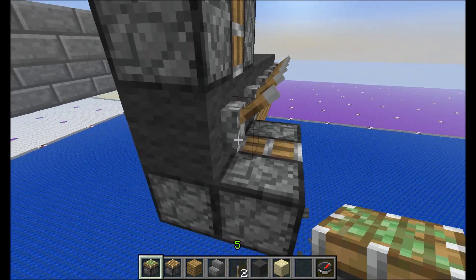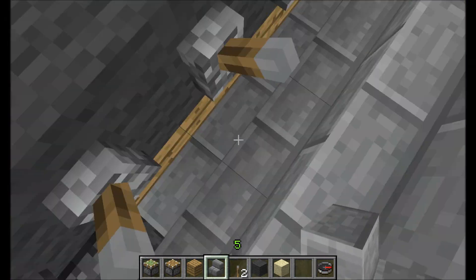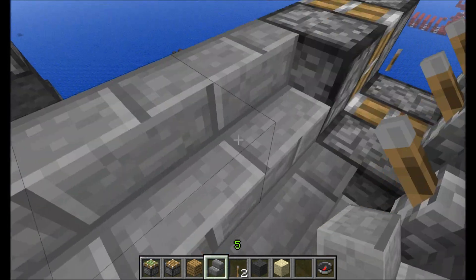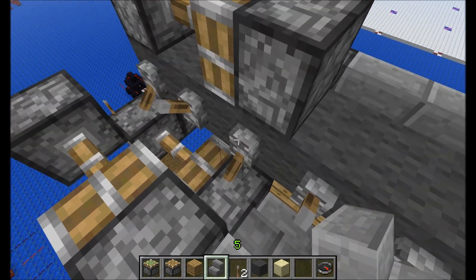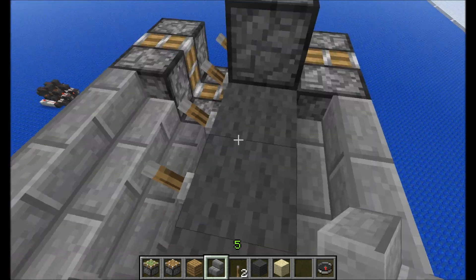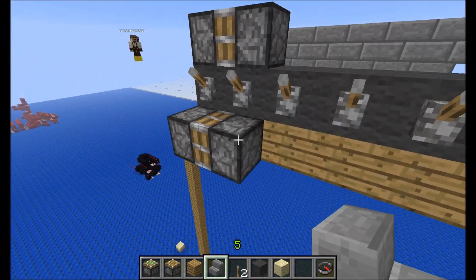Now stick your piston there. To keep from falling off the airship — sometimes you just warp through when you press the lever — make sure to make stairs, using any stair block as your floor. It keeps you from falling, because if you're just on a normal block, sometimes you fall right through and die. So make sure to use stairs.